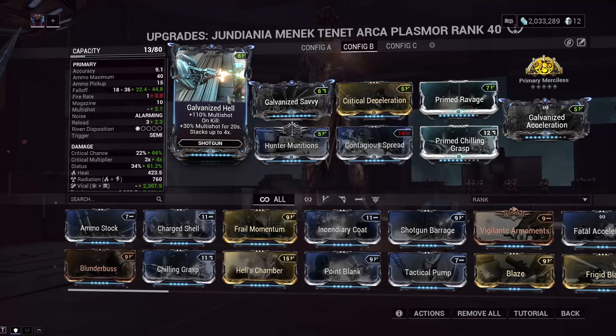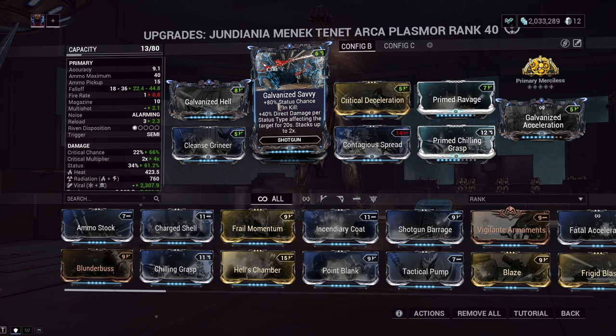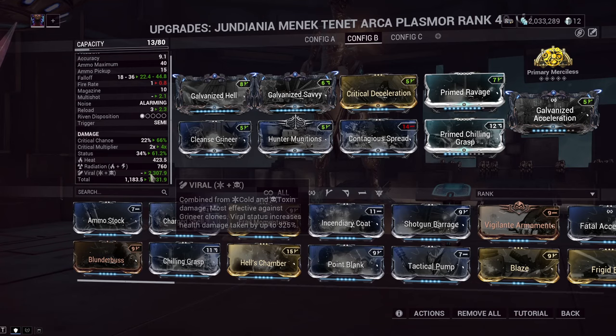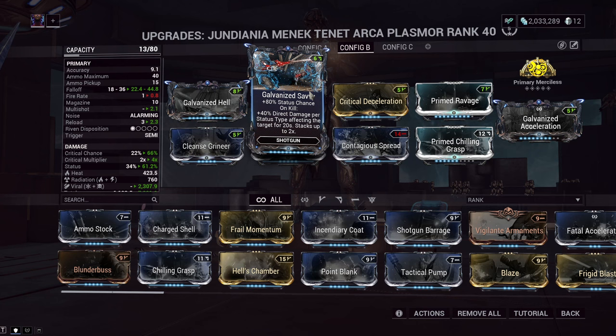We are using Galvanized Hell and Galvanized Savvy. Galvanized Hell gives more multi-shot and more multi-shot on kill. Galvanized Savvy, other than giving status chance, gives us on kill more direct damage per status type affecting the target for 20 seconds, stacking up to 2 — pretty much 80% more base damage, like Condition Overload for weapons. We are proccing 3 status effects on pretty much every enemy, and that's not counting the 4th one we will get through Hunter Munitions. This mod also works multiplicatively on the Arcaplasmore, which is fantastic for increasing our damage by a hell of a lot.